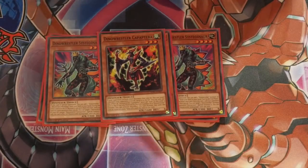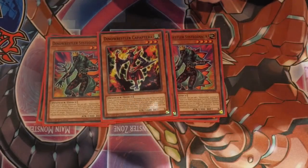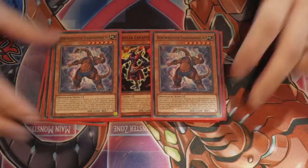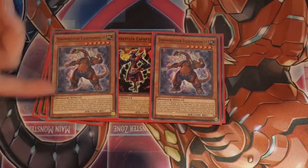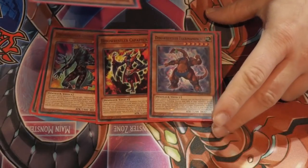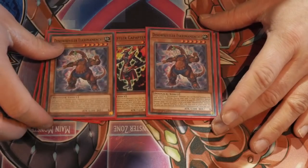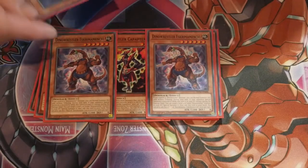If it's a useful link summon of a Dino Wrestler, which you can do very easily in this deck, it gives it a thousand attack until the end phase. Then we have two copies of the new Dino Wrestler Escamachi - a Brachiosaurus. If you control only Dino Wrestlers you can normal summon this card without tributing, and it has a graveyard effect: if your opponent special summons a monster while this card is in your graveyard, except during the damage step, you can target a level four Dino Wrestler in your graveyard, special summon it, then add this card to your hand. It's a very good card - level six is very important to help you go into your level eight synchro plays.